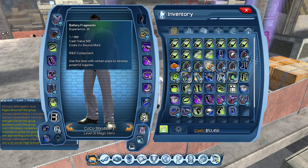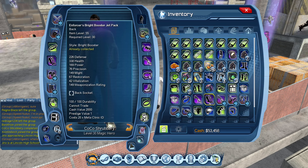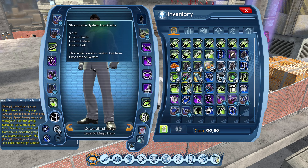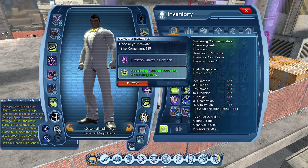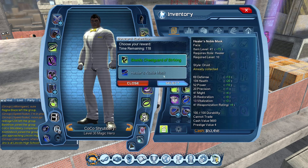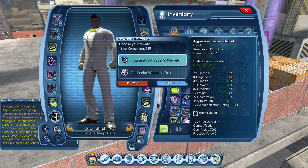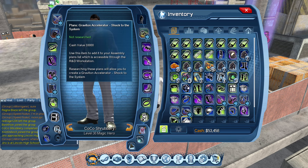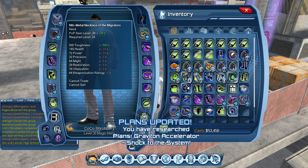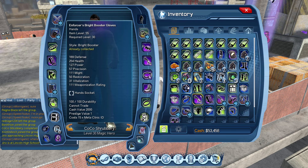Pick up anything that you have not collected yet. I believe there was a ring — there we go. And there was more loot cash. Research those, put those on and we're good.